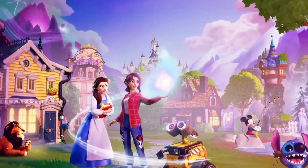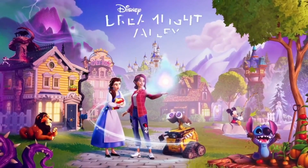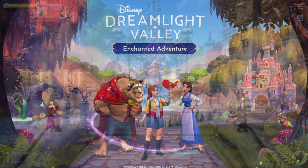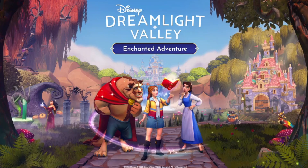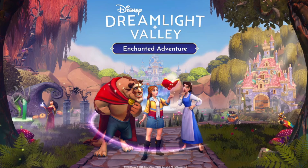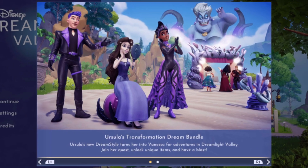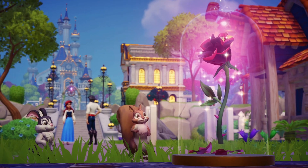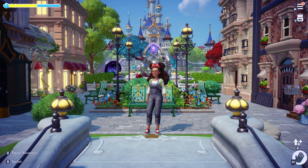Hello everybody and welcome into today's video. Today we got a very fun little sneak peek at the Star Path coming in Disney Dreamlight Valley's new update, Enchanted Adventures, coming — we don't know exactly when, but hopefully this coming week or the week after. I think we're getting closer because the tidbits, the sneak peeks, and the teasers have been increasing in frequency, and today we got some good items to look at.